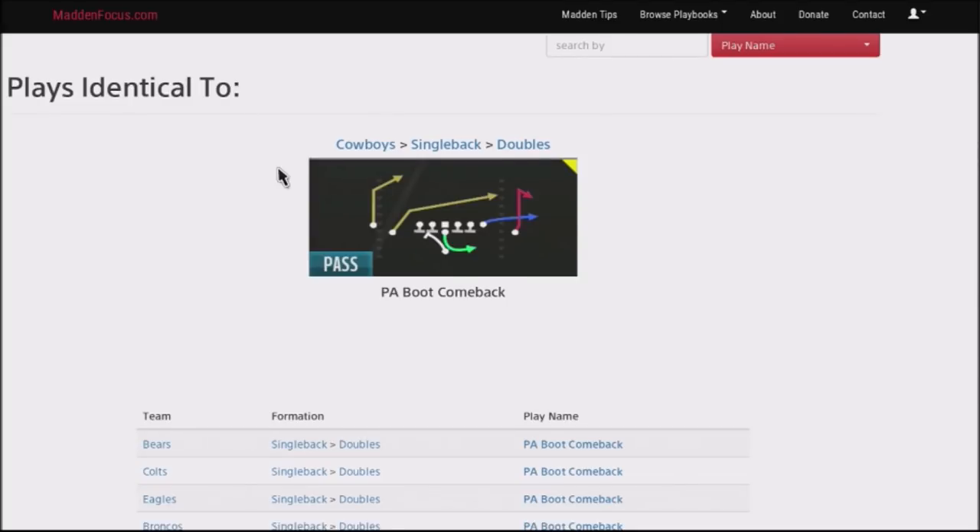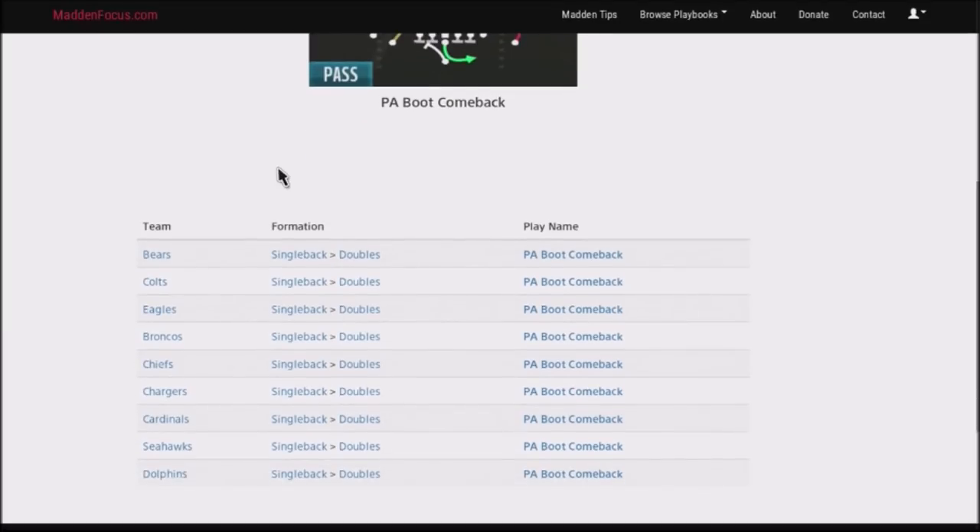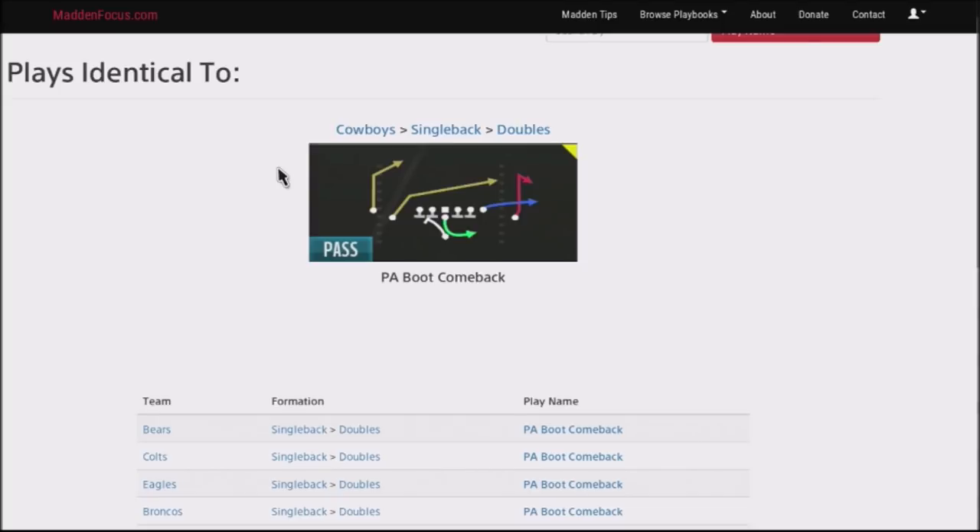You can actually find this in the Bears, the Colts, the Eagles, the Broncos, the Chiefs, the Chargers, the Cardinals, Seahawks, and Dolphins. This is such an annoying play to stop because it really forces your opponent to make manual adjustments. There's no stock defense that's going to shut this down, and you can run it a couple different ways. If you've got a mobile quarterback to go with it, it's very, very hard to stop.